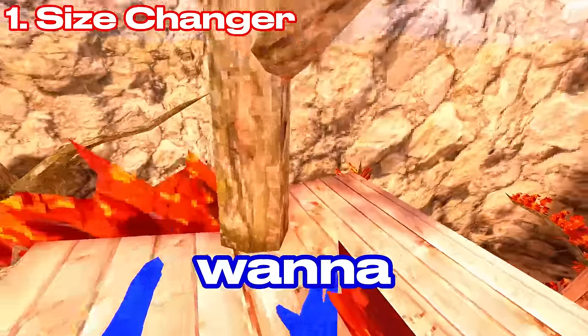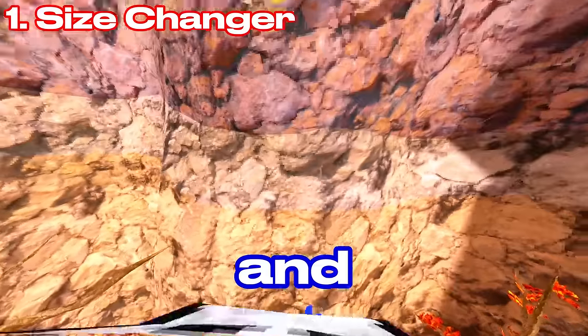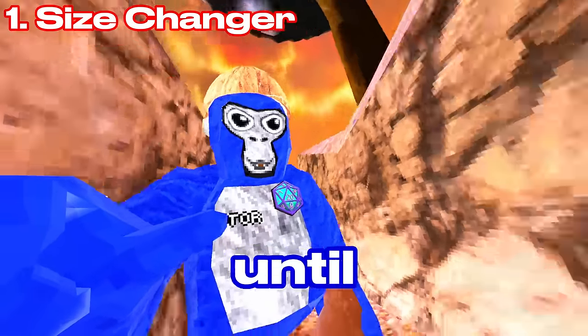Someone showed me this — they were like, 'You wanna get out of the map?' And you can carry people when you're big as well, so you can actually carry people and get out of the map. As you can see, I'm now out of the map, and it was that easy. If you're experiencing this, all you have to do is get out of the map and then wait until you get small again.